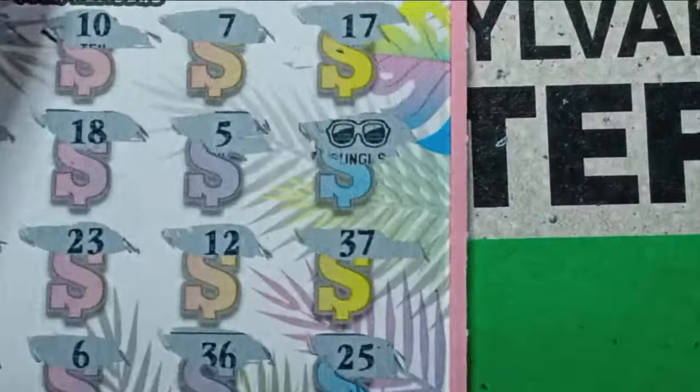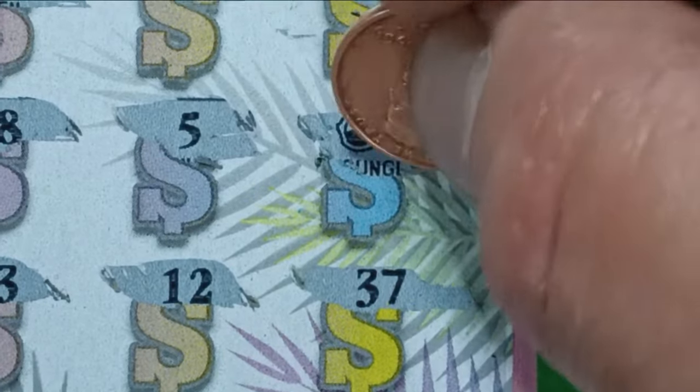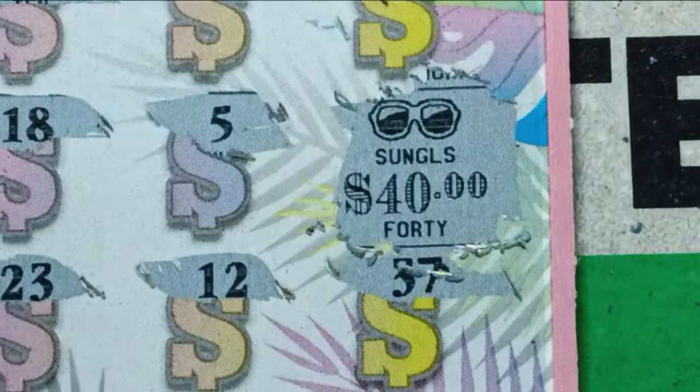But we do have the sunglasses here — worst we could do is a refund, but we'll certainly take that. What do we get here? Can we see big zeros? We're seeing little zeros. We see 40 bucks. Not bad, we'll take it.